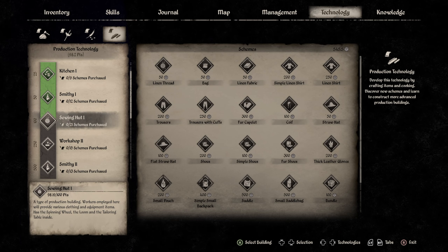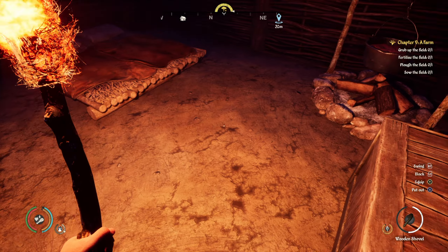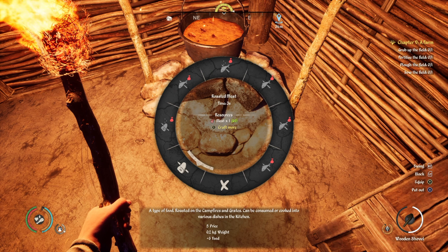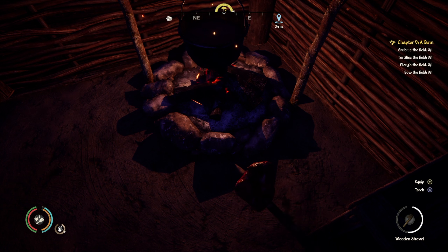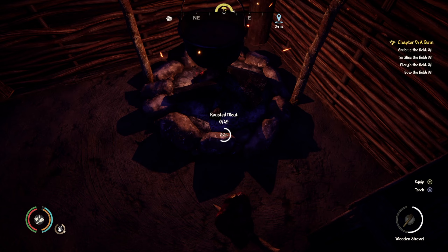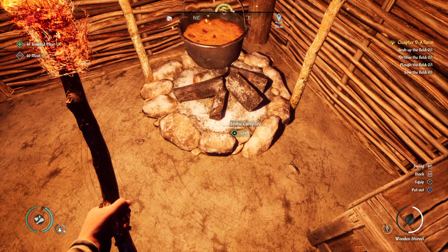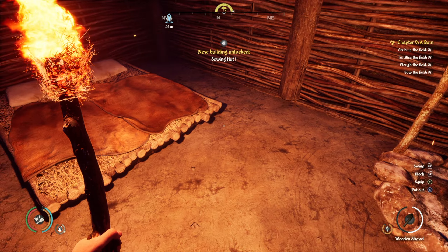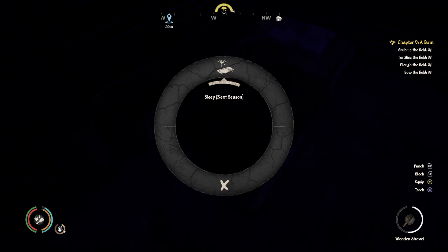It says on the right-hand side: develop this technology by crafting items and cooking. So I'm going to go in here, light the fire, and then craft and do some cooking. I've got 1,949 meat and I'm going to cook them all and see if I'm then able to build the sewing hut and make a bow and arrow. Sewing hut unlocked at last! It's a bit late now to build a sewing hut, but I'll see you in the autumn.